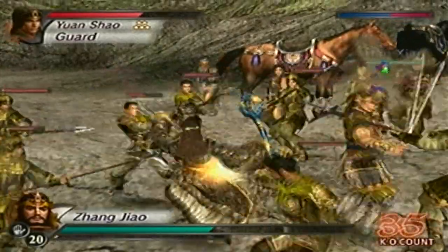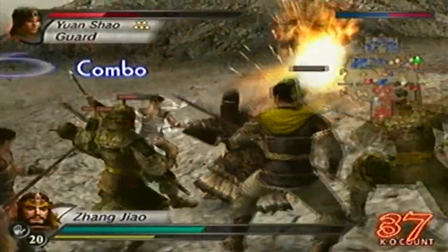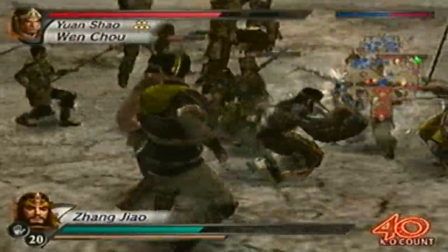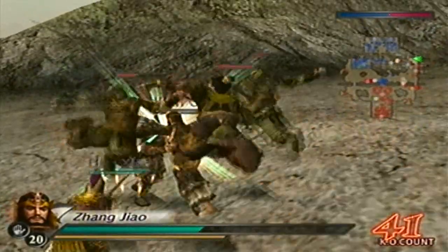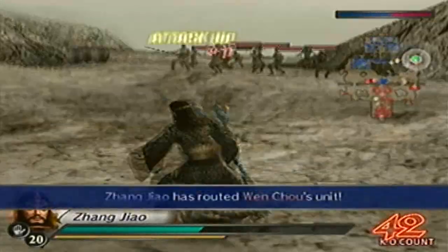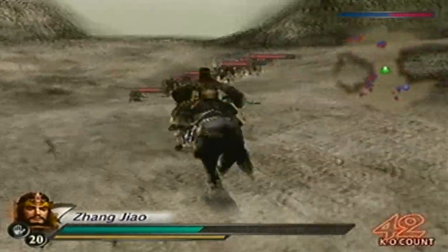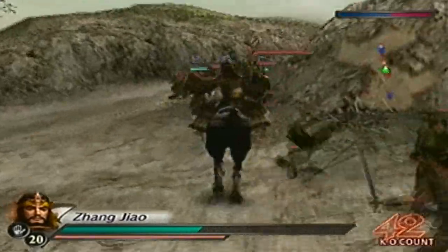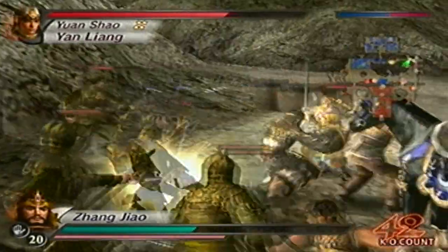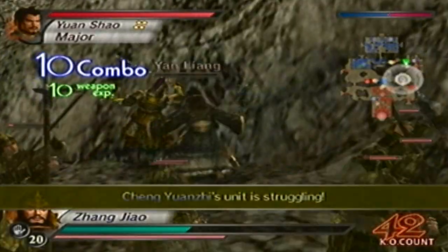I wasn't even ready for that — that was definitely needed. Alright, now I got you. Wen Chou is down. Now I'll go for Yan Liang. I'm probably just going to go straight for officers and generals — that way I don't have to worry about issues later on. Anyway, here's Yan Liang. Alright, Yan Liang is down.